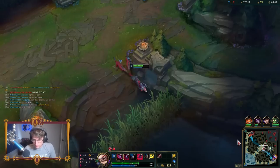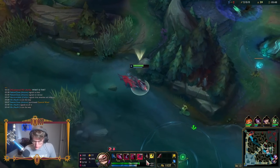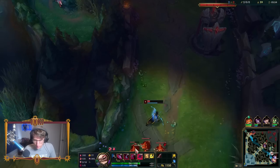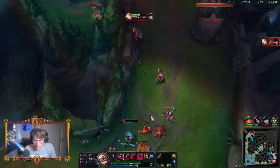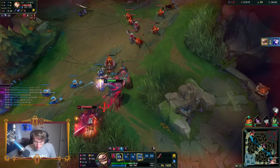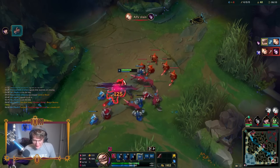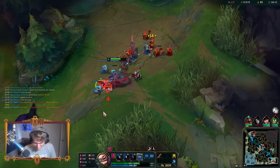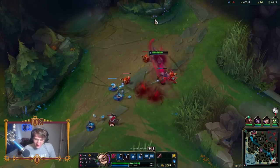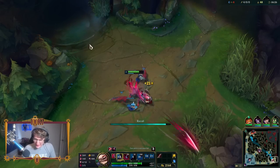Yeah, the W is like Viol without CC. You poke him with Q, get him low enough to do your E in, and then W once they dash or flash out. Q is like a very non-committal type ability. It's starting to make sense. If you're watching this on YouTube, let me know down in the comments what you think about this champion. This champion is absolutely freakish so far.